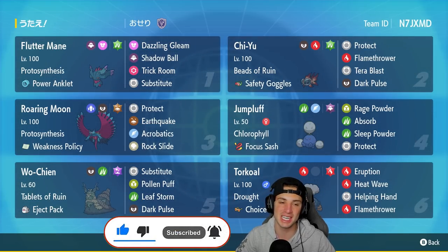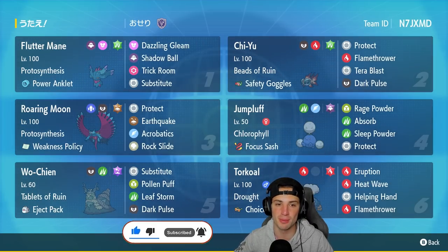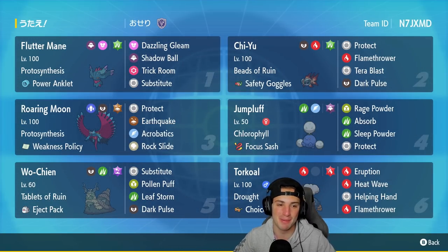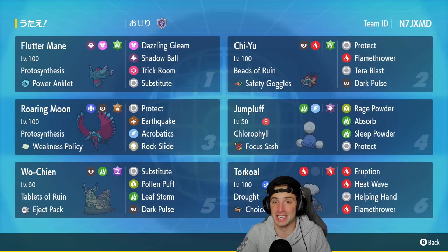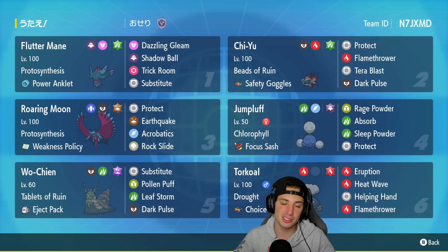Our first Pokémon for today's team preview is Fluttermane. Fluttermane has been on pretty much every single team I've been using recently because it's so strong — it's one of the best Pokémon in the meta right now. You can't go wrong with it on any rental team. It's got Proto Synthesis, and this one has the Power Anklet, which halves the Pokémon's speed. In Trick Room it is tremendous, though — upsides and downsides.